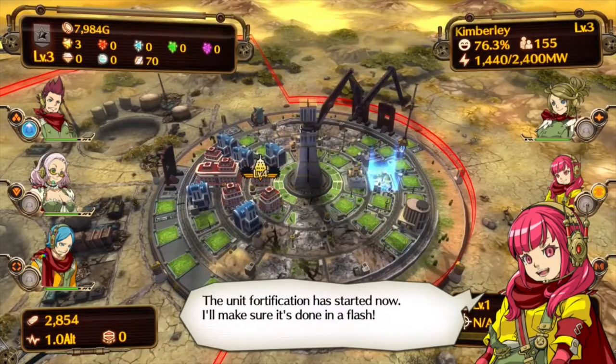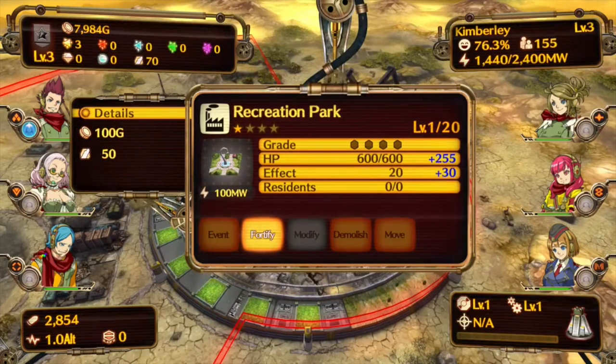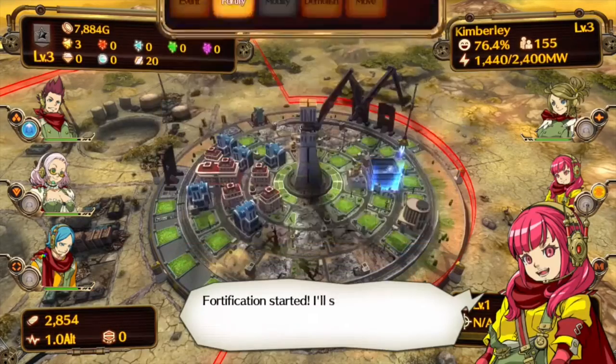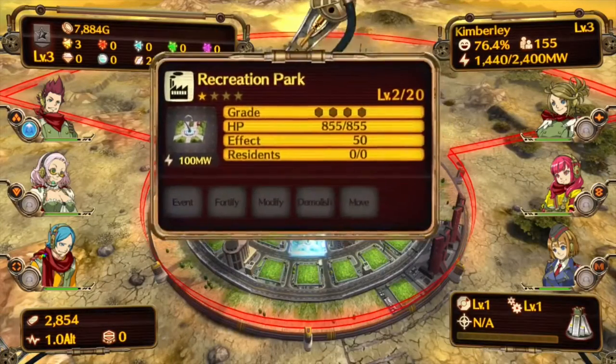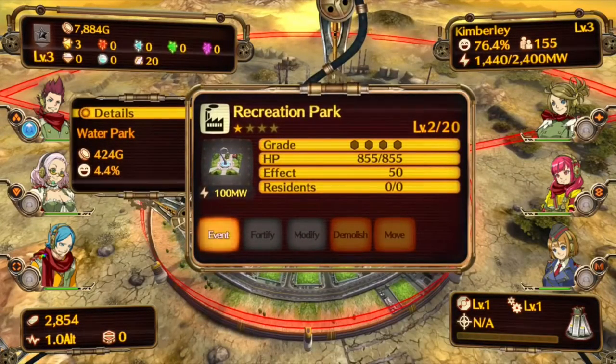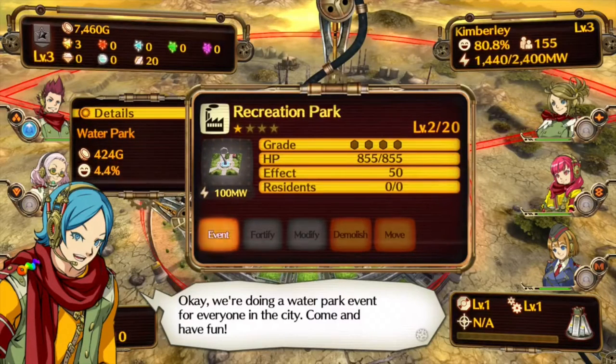And it actually becomes very strategic as you get later on. There's a myriad of different types of weapons that you can place in the game, and they all have different ranges, different strengths, different rates of fire and accuracy, so you have to kind of think about what you're going to do and plan things out. Also, resources aren't infinite, so you have to pay attention to what you can afford to do and what you're going to spend your resources on.